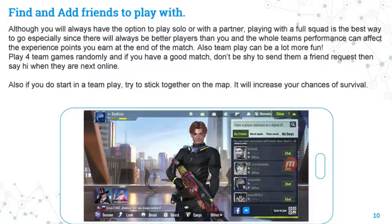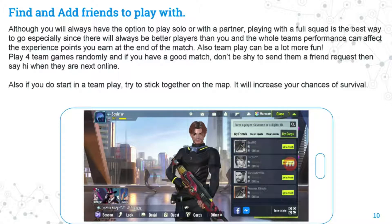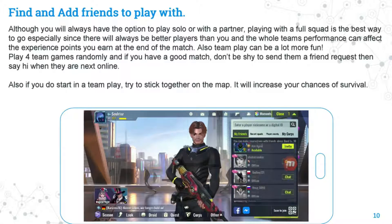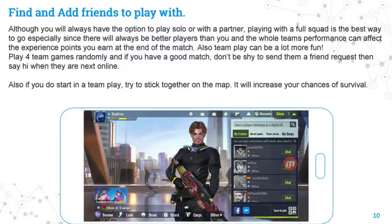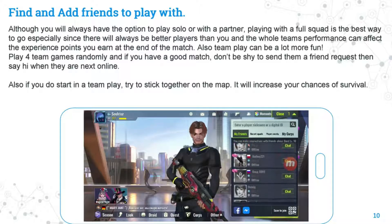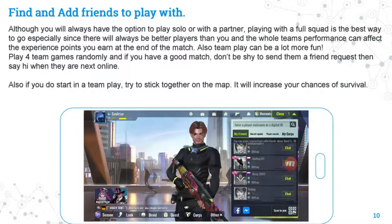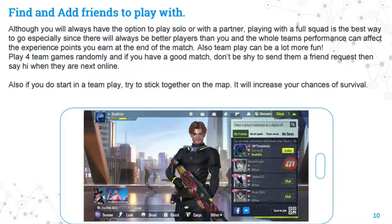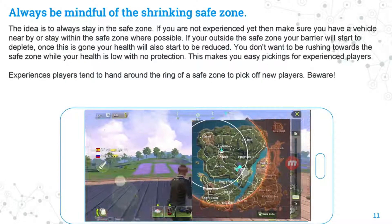Find and add friends to play with. Although you always have the option to play solo or with a partner, playing with a full squad is the best way to go — especially since there will always be better players than you, and the whole team's performance can affect the experience points you earn. Team play can also be a lot more fun. Play some games randomly, and if you have a good match don't be shy about sending a friend request. If you do start a team, try to stick together on the map — it will increase your chances of survival.